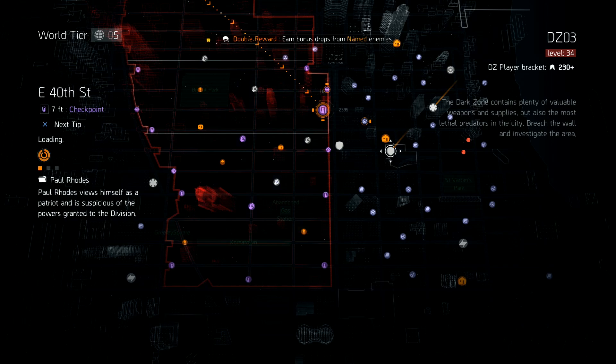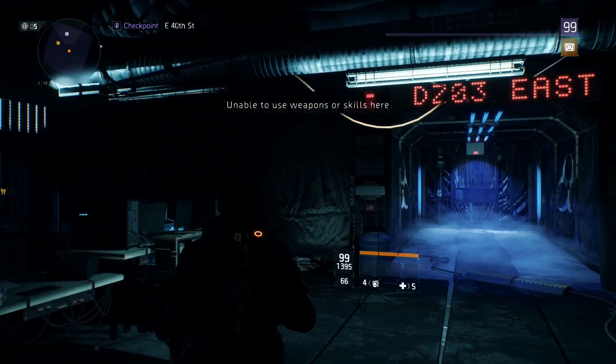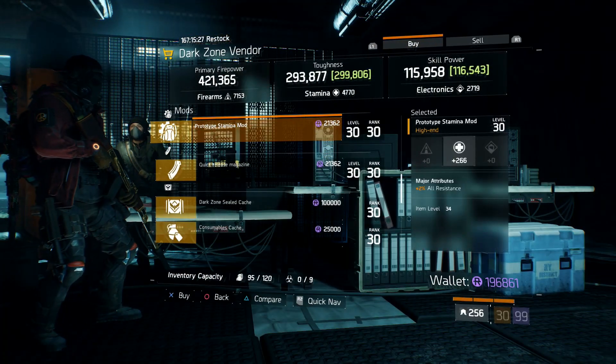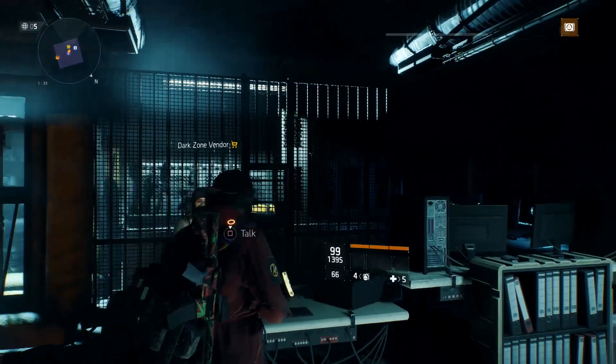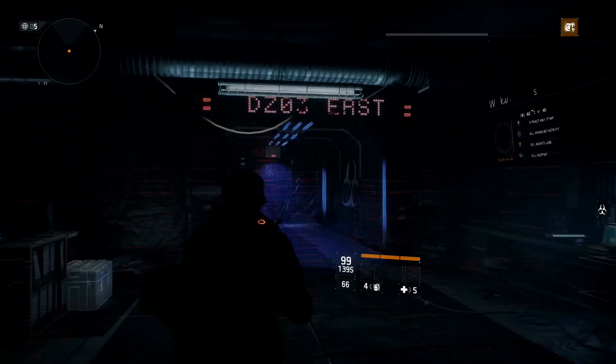Next, we're going to be taking our trip across the dark zone over to the East 40th Street checkpoint. At this vendor you're going to be able to pick up another mod — a stamina mod with 266 stamina and 2% all resistance. I know it's not the best thing to have all resistance, but it's going to help you out with a little bit of extra toughness and stamina, and I think everybody could use a little bit of that.